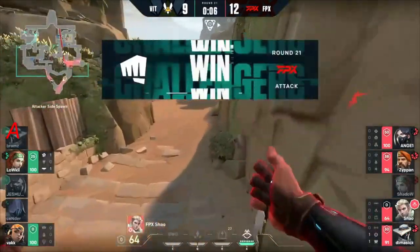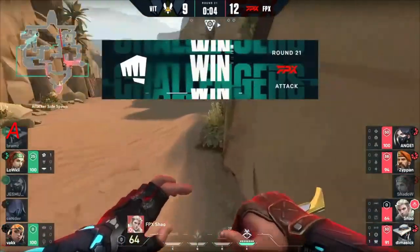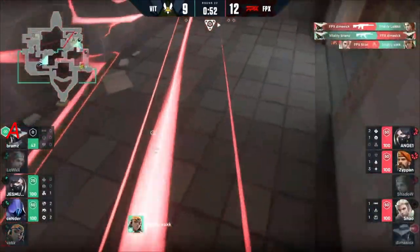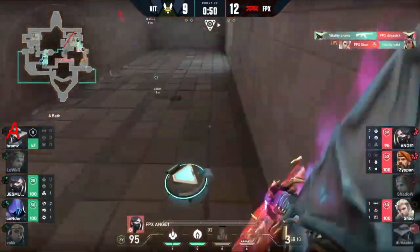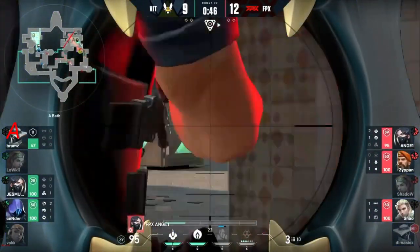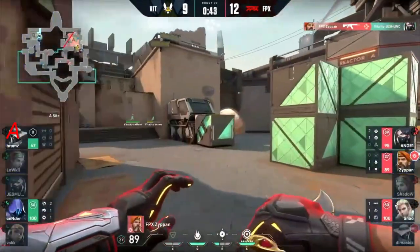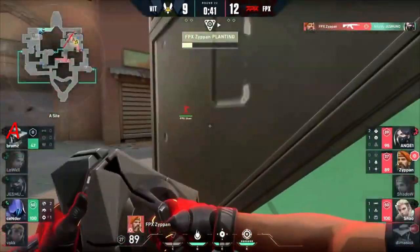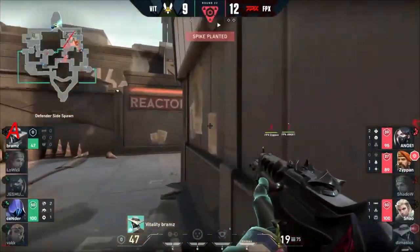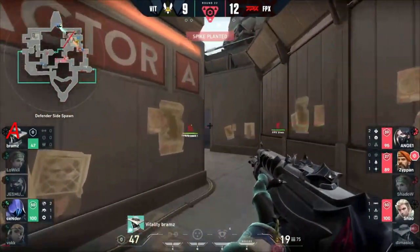Brams just gets completely surprised — maybe this is why FPX felt so confident going into this map. There are three players pushing down middle. Dimisic spots them, gets the info, but it might be too late. Vitality with the information — it all comes down to Jasmine. He has to have a big hold and he can't. The plant is in, the orbital strike is online, and Vitality are facing defeat here on Bind, despite a nine to four lead.